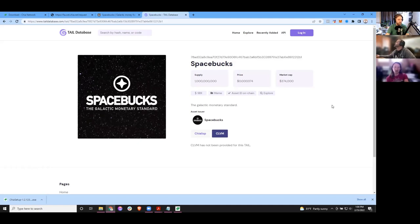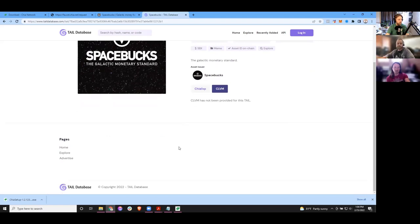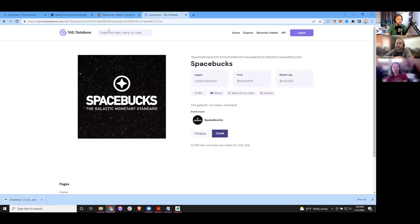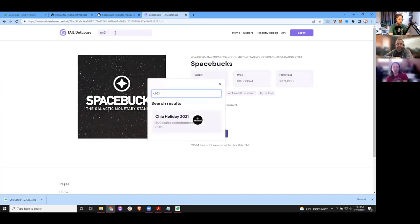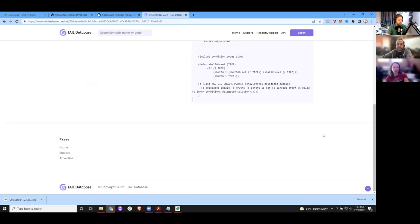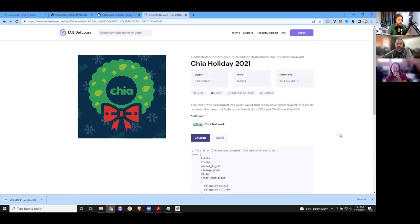You do see the full asset ID at the top and the ticker next to the dollar sign. The other things on this screen are more programmer-oriented — there's ChiaLisp and CLVM. If we do a more technical video, we can talk about that later. For right now, the important thing is you can learn about what this token is. If you scroll down, you can find some interesting information. Let's look at a more interesting CAT — let's try CH21. Same kind of information, and they show you the ChiaLisp and CLVM code.